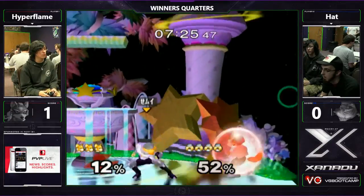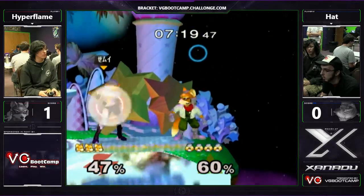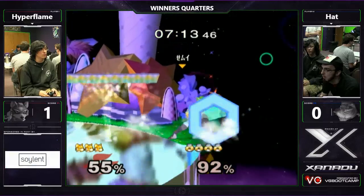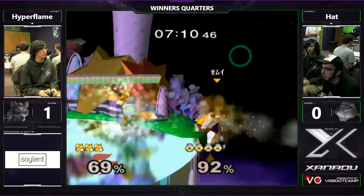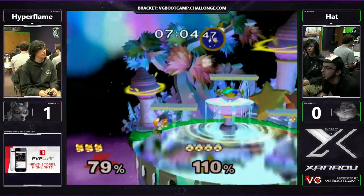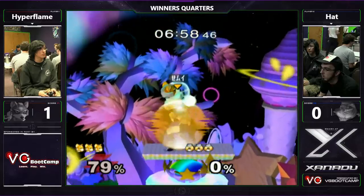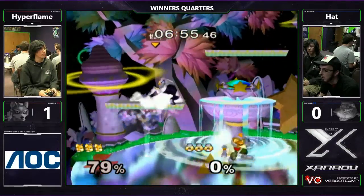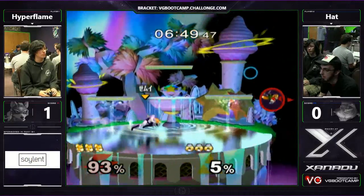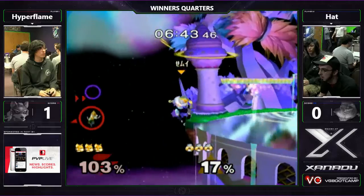In Sheik-Fox, a lot of Sheik mains complain that if they lose game one, it's really hard to win the set because Fox gets FD or Pokemon. So I'm wondering if this is just a game T-switch and he'll switch back to Marth for FD. But honestly, I don't think FD plays to Hat's Marth, because FD is that super punish-heavy execution style of Marth that relies on getting those chain grabs. Hat I feel is more of a mind games-y Marth player.